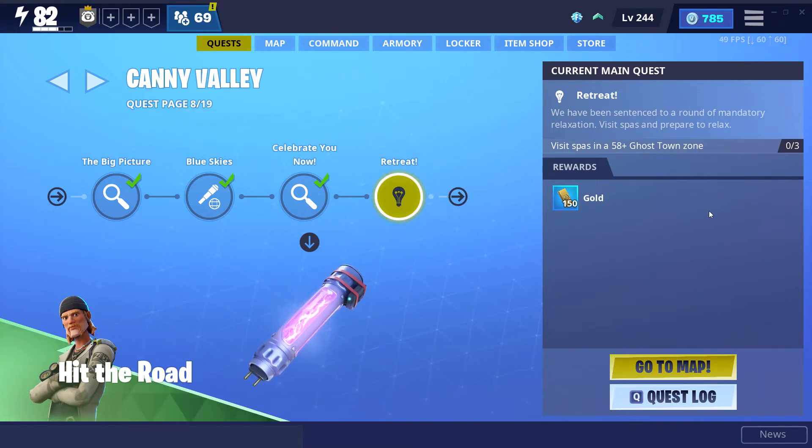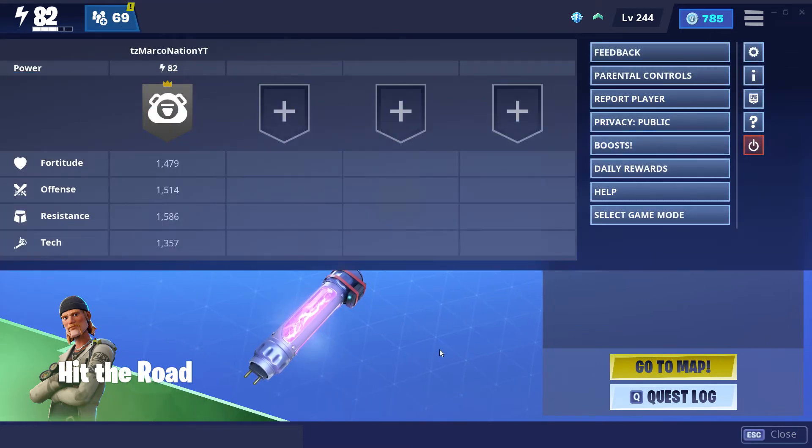This method has worked for all 10 seasons and in alpha and beta. All you've got to do is press Escape — on PC that's the Escape key. On console, it should be the button in the middle of your controller; there are two small buttons and you want to click the one on the left, which is your Escape equivalent.